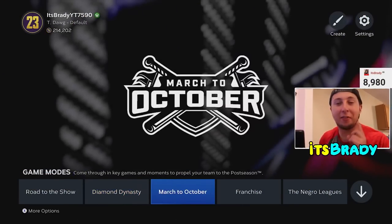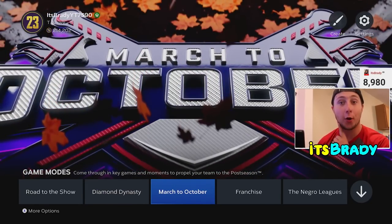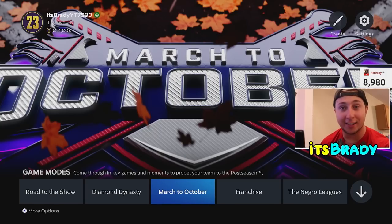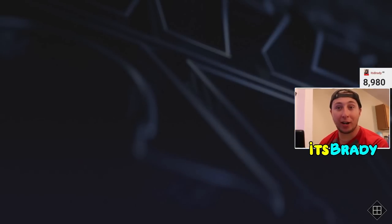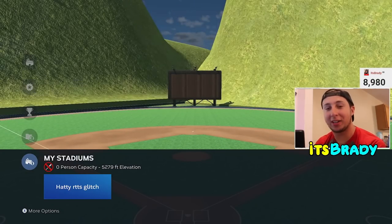So the first thing I recommend that you guys do, if you're wanting to not only earn XP but also work towards getting the set collection done and getting Team Affinity, is this: you're going to want to go to Create in the top right and press on Stadium Creator. You'll need this for both methods — download the Hattie RTTS Glitch in MLB The Show 23. This is really good because you're going to get home runs on just fly outs to left. The elevation is crazy.